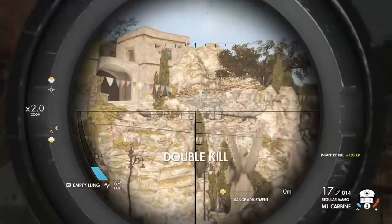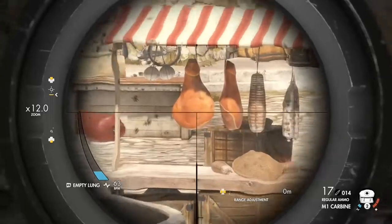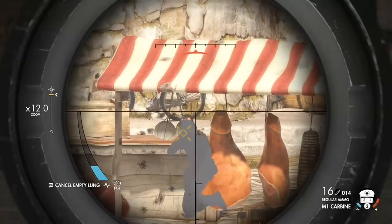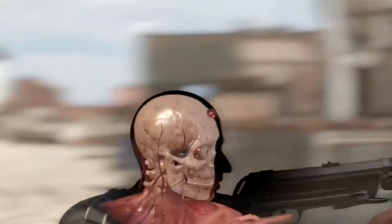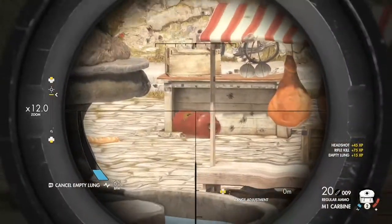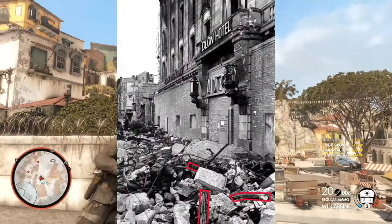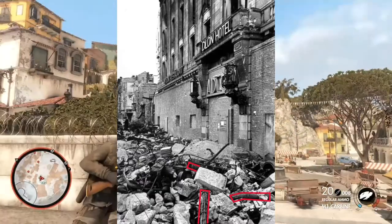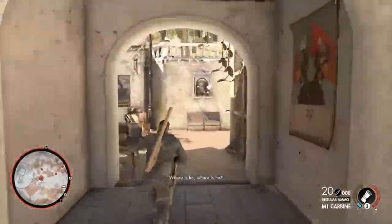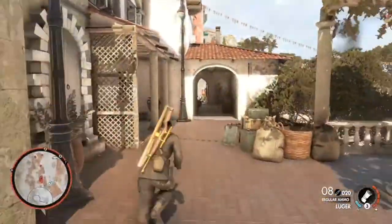The Panzerfaust cost 20 Reichmarks to produce, compared to the Panzerschreck which cost 70 Reichmarks. The Neuenfaust is based upon the real-life Fliegerfaust, also known as the Luftfaust, which translates to Pilot Fist or Air Fist. The weapon had 9 barrels, each firing 20mm unguided rockets designed to shoot down low-flying aircraft. The Fliegerfaust was never properly used in service because of its poor range and accuracy. 10,000 launchers and 4 million rockets were ordered by the German army towards the end of the war, but only about 80 made it into service.